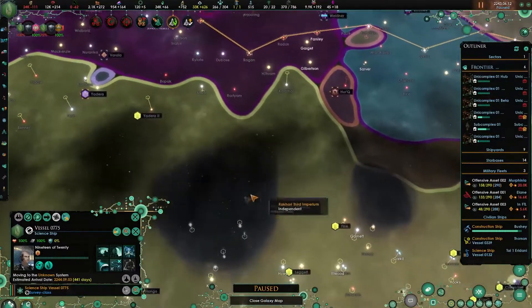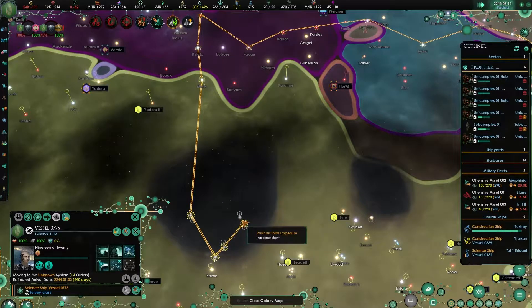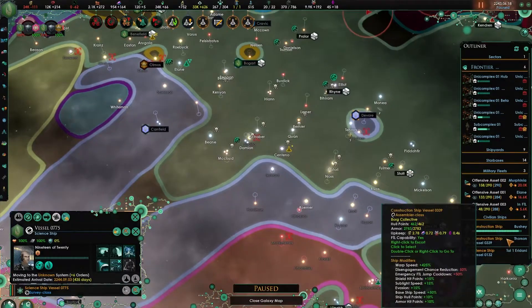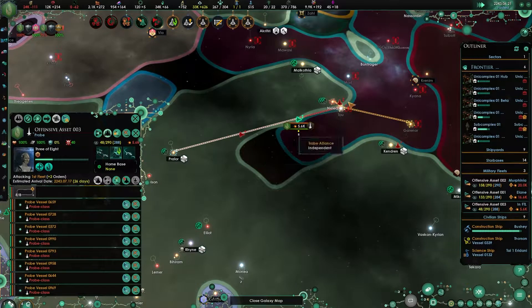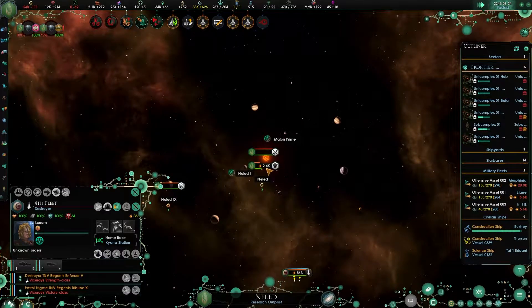Go there, then we're going to go like this, and there, and there, and there. That post is gone. Hostile Fleet - Trabe Alliance Vessel - which is going to be intercepted. We downgraded this, but that's all right.